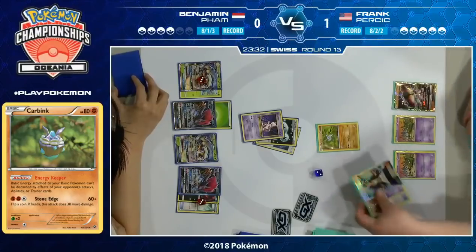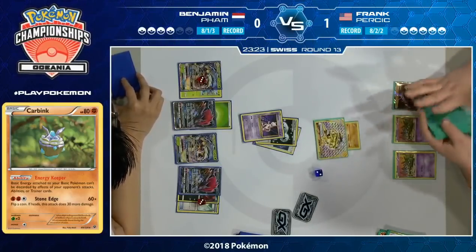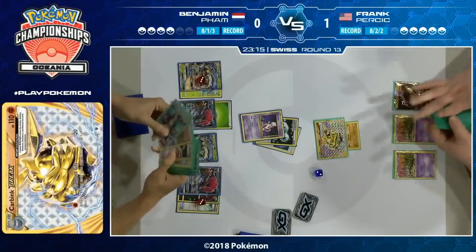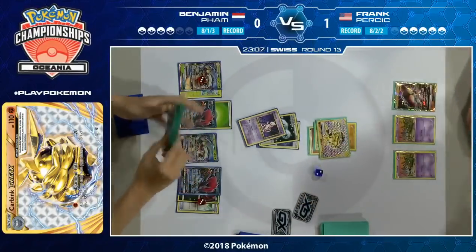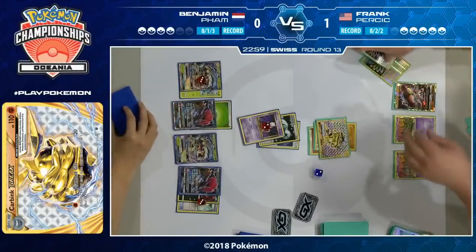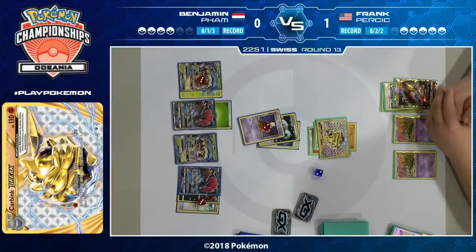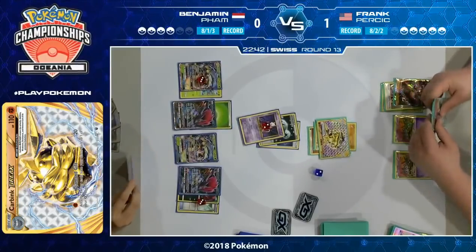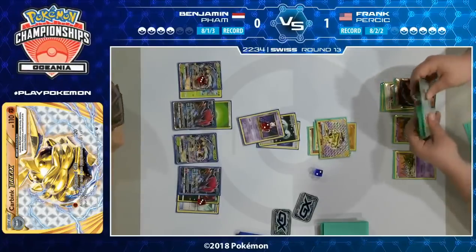It doesn't look like Frank has hit much. Last game he had four Floatstones down at once but doesn't have any now, so Carbink's just going to be stuck in the active spot. He does have an Ultra Ball and could potentially look for a Carbink Break and try to get something going — maybe with energy in the discard pile. That's exactly what he's going to do. The Carbink Break is a pretty awkward Pokémon for Mewtwo. It'll take a few hits to take it down, and that's not what Benjamin wants to waste his time doing. We haven't seen Break Pokémon for a while — besides Greninja Break, this is probably the only one in competitive play. The cool thing about Carbink Break is it accelerates any energy to bench Pokémon, so it can be Rainbow Energy.